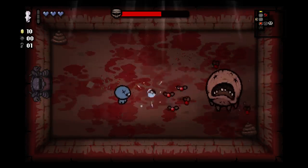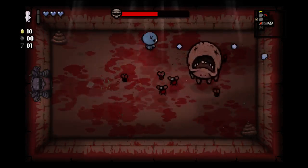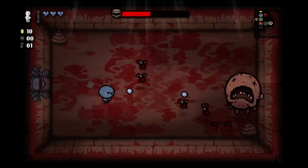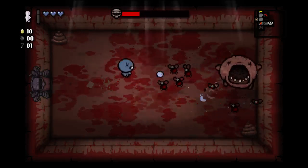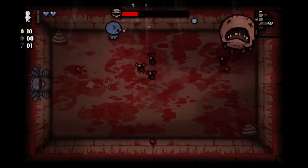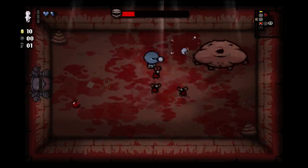Trying to do most of the damage to the Duke of Flies and just kind of dodge around his actual flies, because I'm not doing very much damage. I can't kill the flies very fast, so if I try to kill the flies instead of killing the Duke, I'm not going to be able to kill him. Damn it — I thought I was doing good there for a second.